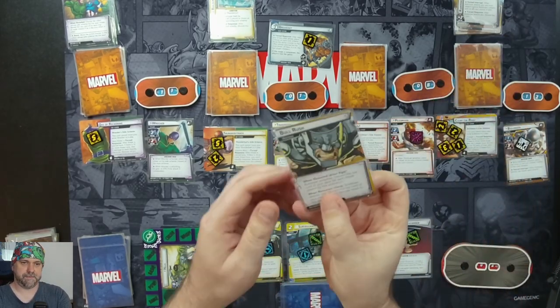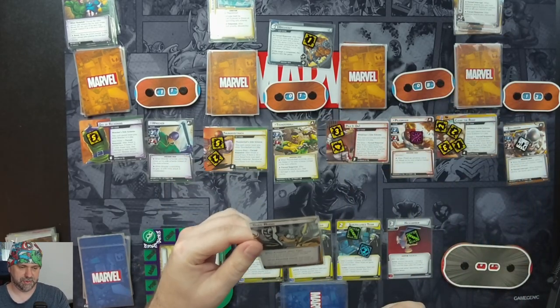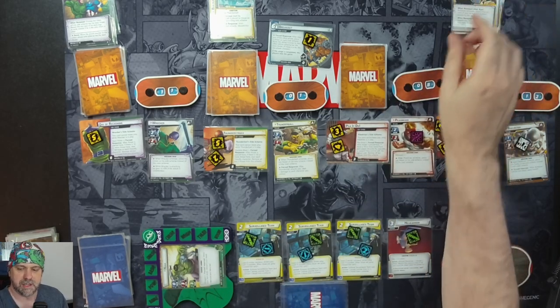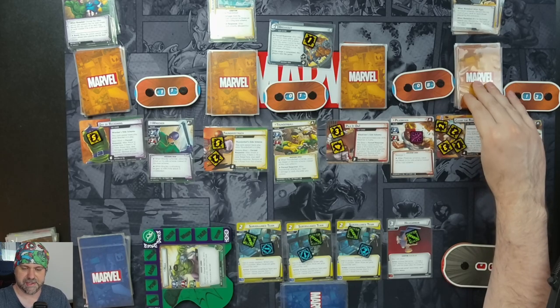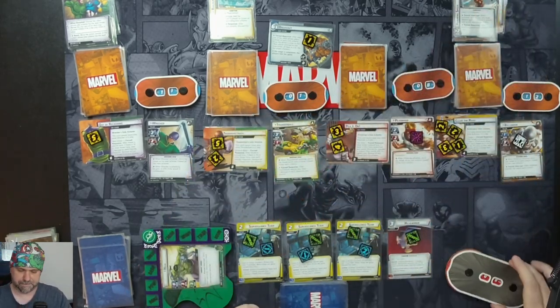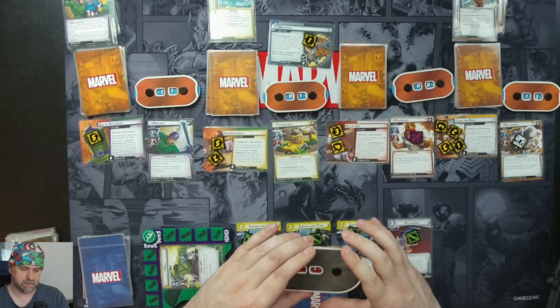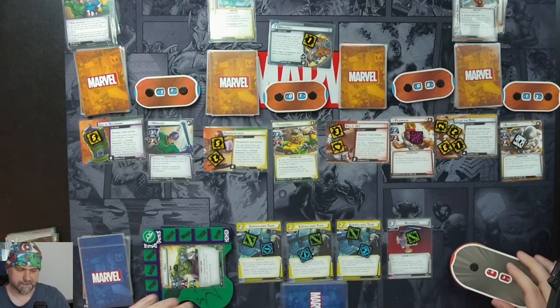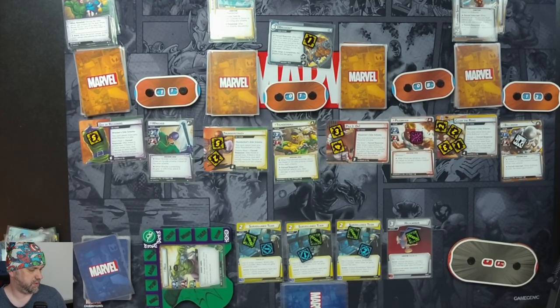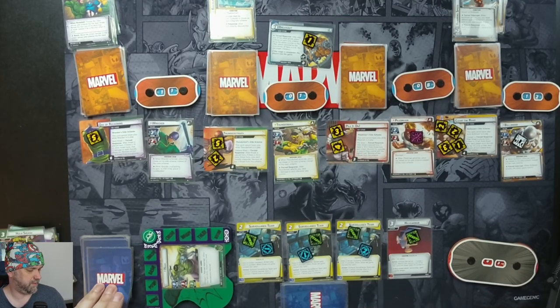Encounter card: Full Rush. Bulldozer attacks you — discard the top card of your deck for each damage dealt by this attack. Bulldozer is attacking for three plus two, so five damage. We take five, and discard five cards from the top of our deck: one, two, three, four, five.